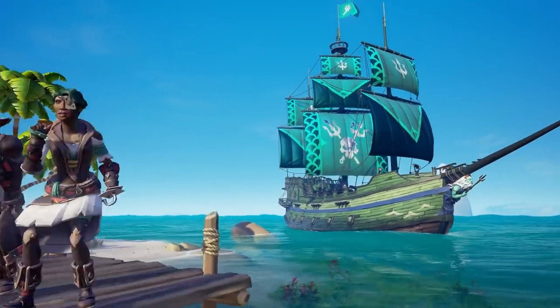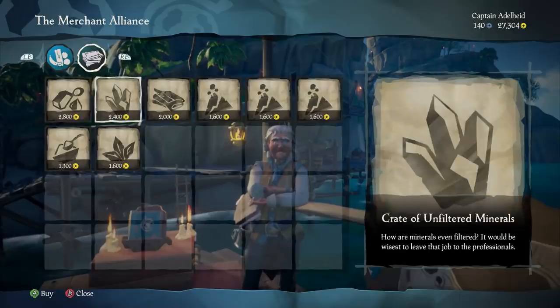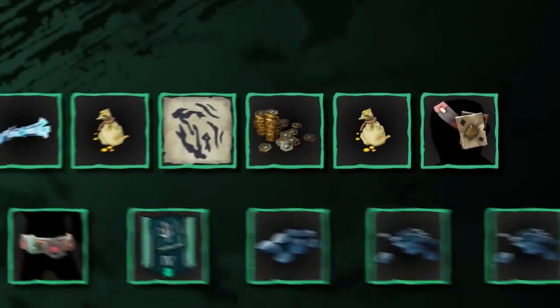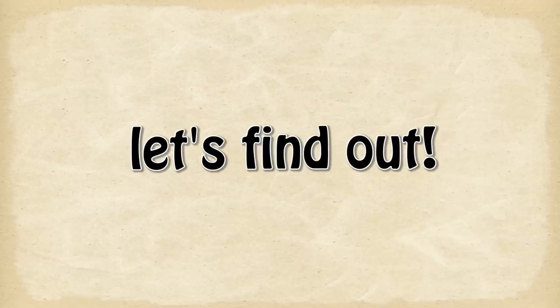After 3 months of teasing and waiting, Season 2 is finally here. Rare adds a new fort type to spice things up. They added some more busy work for the Merchant Alliance, tweaked their renounce system and added a slew of bug fixes. But does the waiting pay off or is this just a teaser for Season 3? Let's find out.